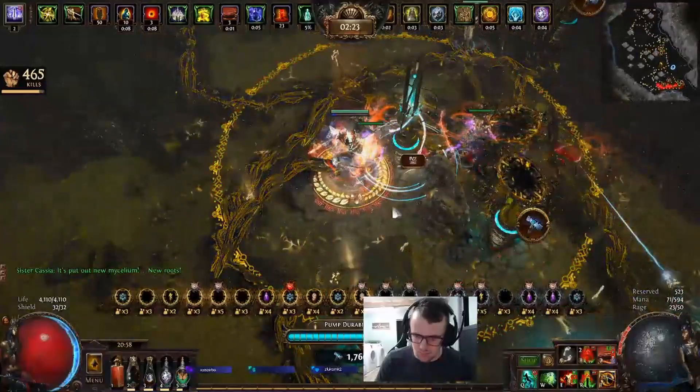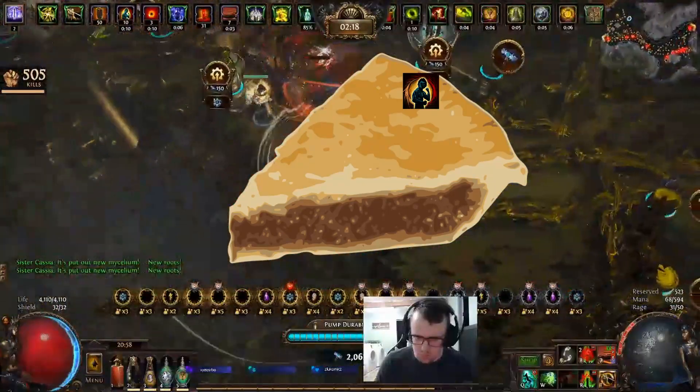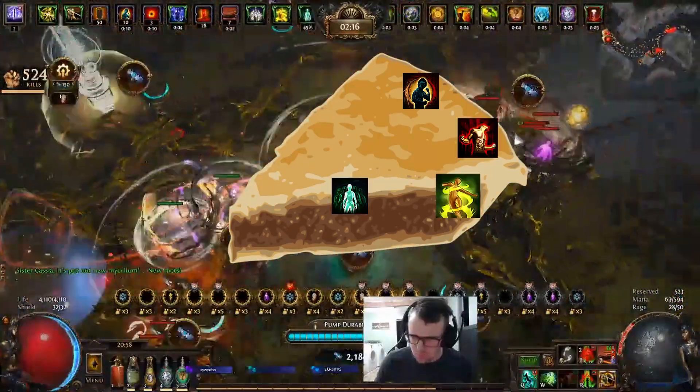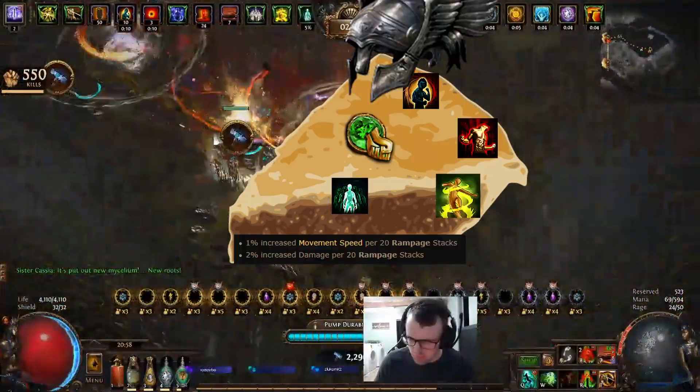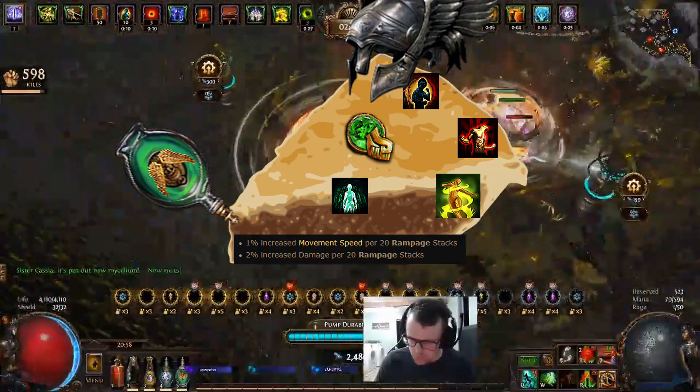To acquire sonic spin speeds, I made a homemade pie with the key ingredients of Gladiator Challenge Charges, Tailwind, Elusive, Berserk, Onslaught, Devoto's, Rampage, and a Quicksilver Flask. This way, we could reach high levels of zoom and struggle to control our character's movements.